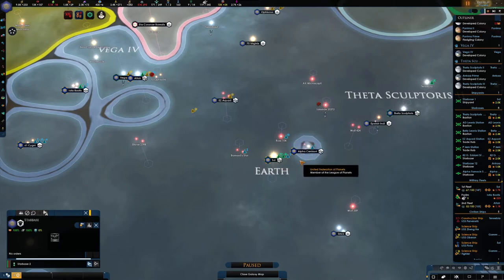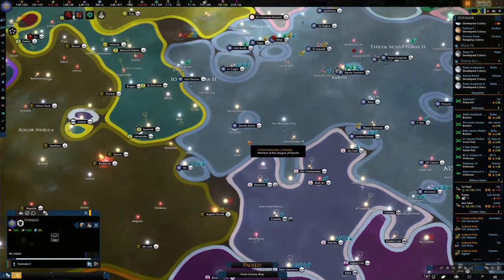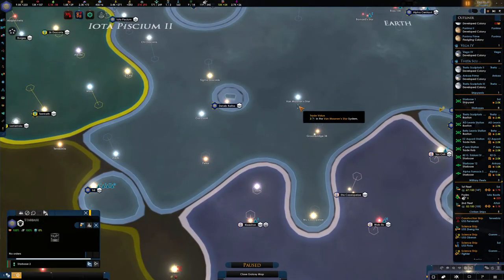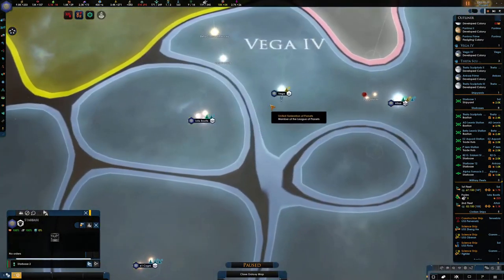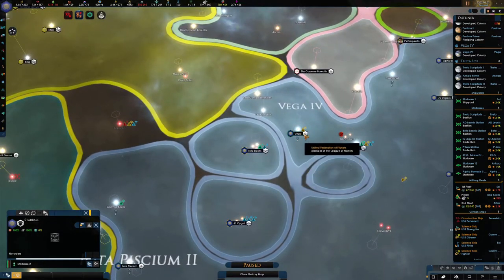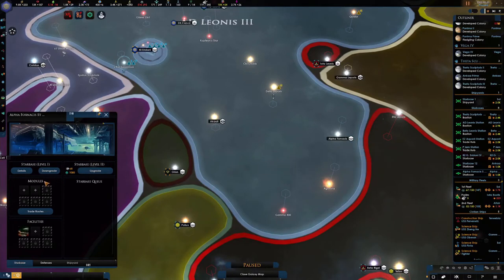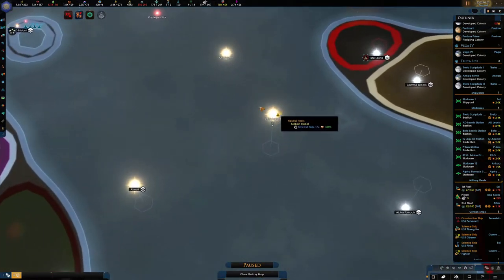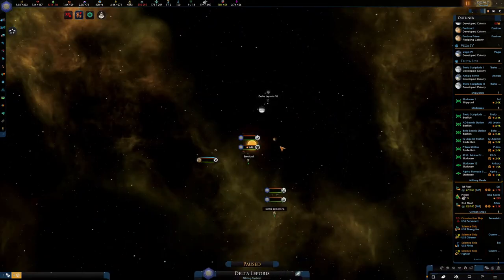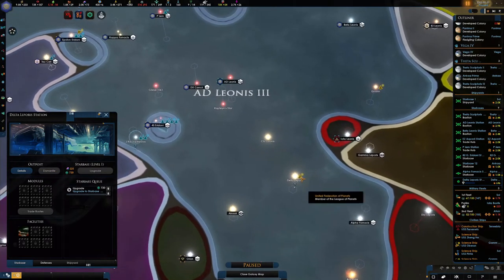We will need to find a new location for our shipyards. We're going to keep our starbase one quite central. Looking at the trade values, I'm seeing Vega and Van Mannen's star over here - this one has got a planet, so I was thinking we could turn that into one of our shipyards. And down here in Delta Leporus, we're going to make this a starbase, because it's going to be quite good for our fleets to be right next to the defence starbase. Let's get that going and turn that into a ship fleet yard.